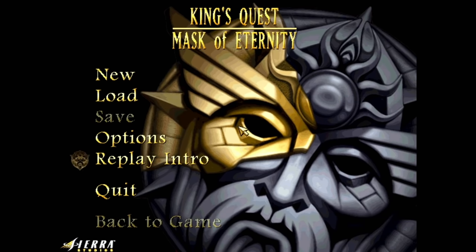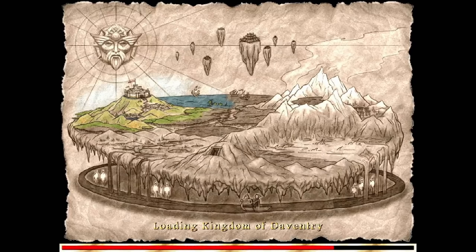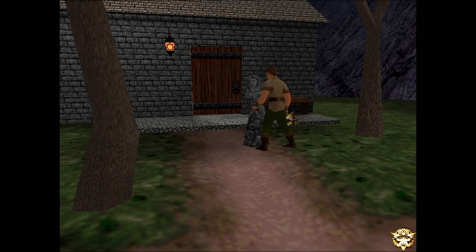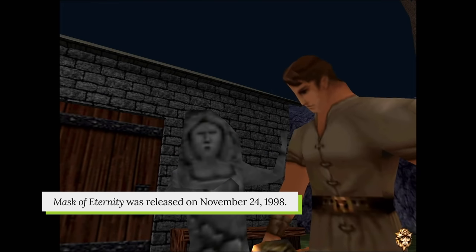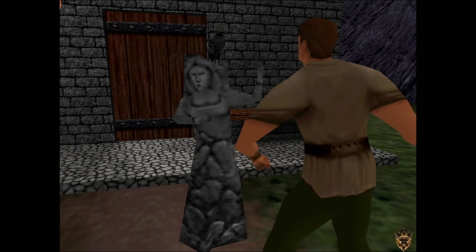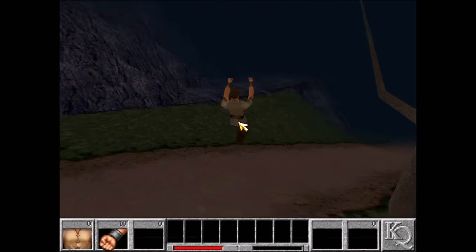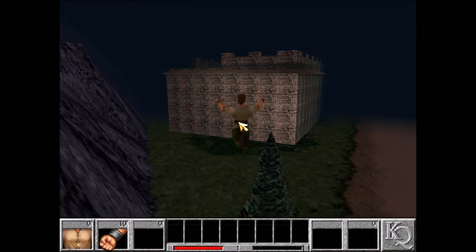The speedrun skips the opening cutscene, but all you need to know for now is that everyone in the kingdom of Daventry has turned to stone, except for Connor, our character, who has picked up a mysterious object. There's a lot to take in here, but we waste no time at all coming up to our first glitch of the run — and no, it's not Connor's jump distance.